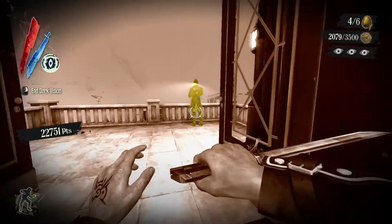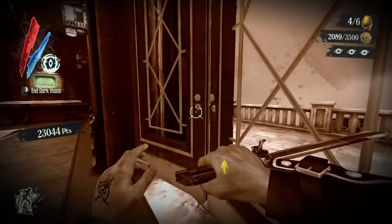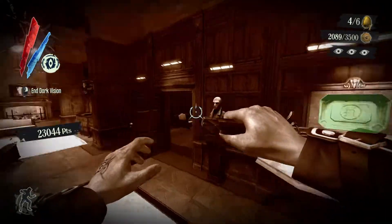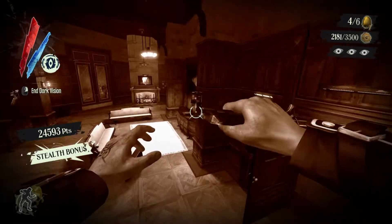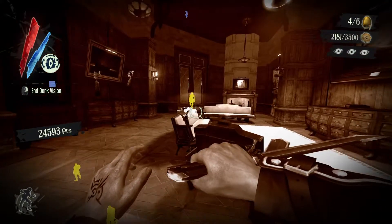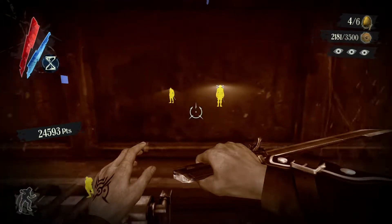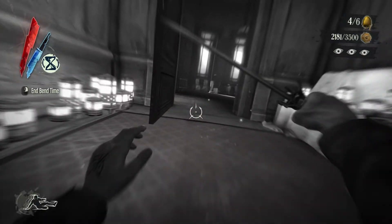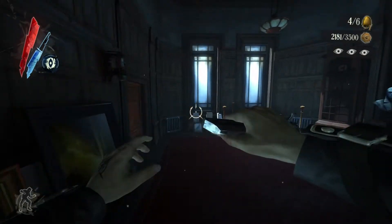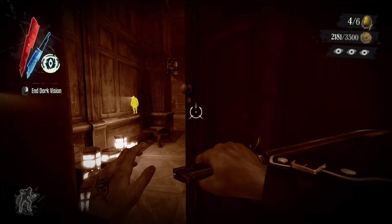Go to this guard and pickpocket him. Close the door. Go to the wall and pick up all the coins and everything that you see here. You are almost at the 3-star rating — only 5,000 points are missing. Don't get spotted like I did. Stop the time if needed. This should complete this section as well.